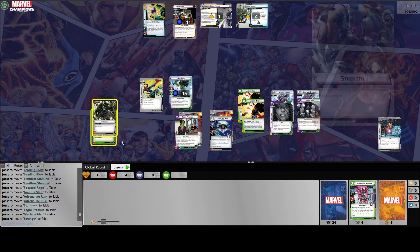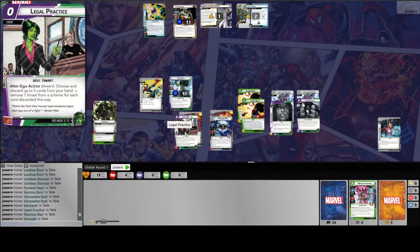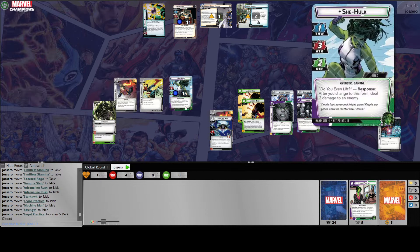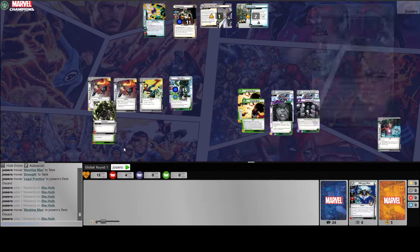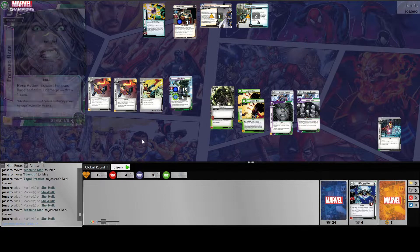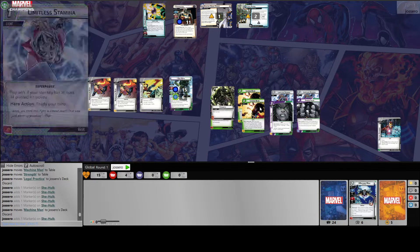And then we've got Starhawk to kind of clean things up. Let's see what happens here. We're going to use Tactical Scanner to get five cards. What we want to do is hopefully get these two leading blows to work, and then once we flip we can finish everything off.